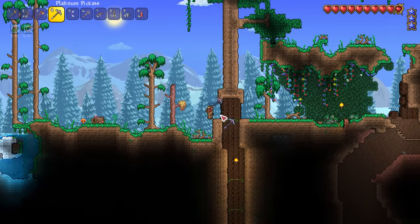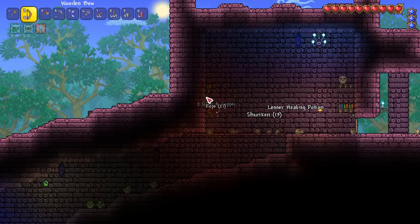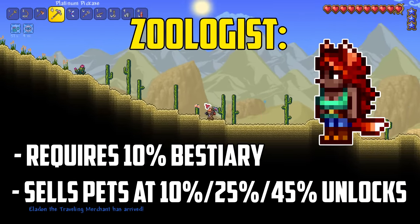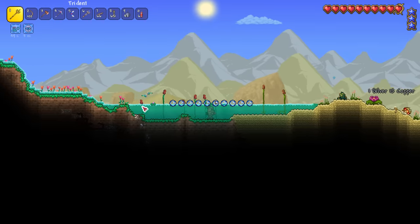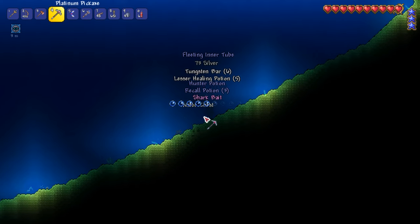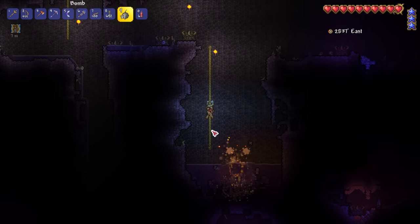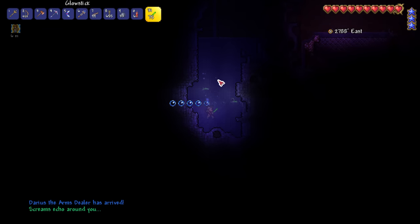Next I set out for the ocean to find the angler NPC, which also gives me a chance to pass through several biomes and work on progress towards the zoologist NPC. The zoologist requires us to fill out 10% of the bestiary, including critters, mobs and NPCs. Arriving at the ocean I find the angler floating gently on the waves. I swing past the corruption to smash a few shadow orbs for a guaranteed musket, ensuring the arms dealer will come for a visit.